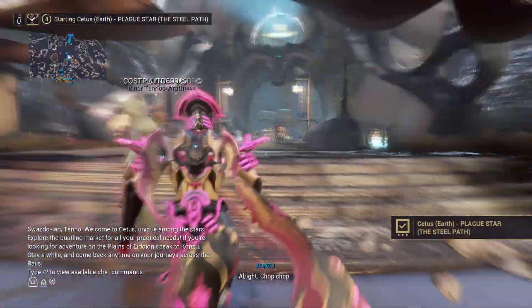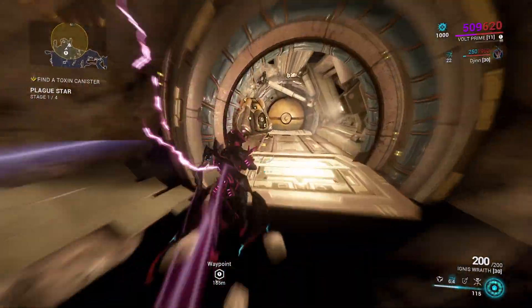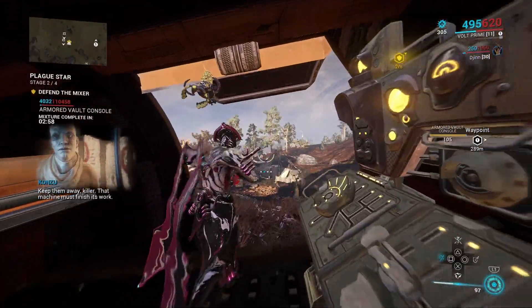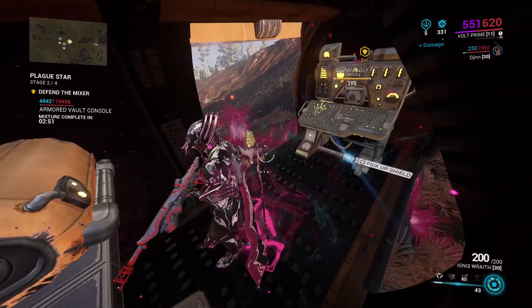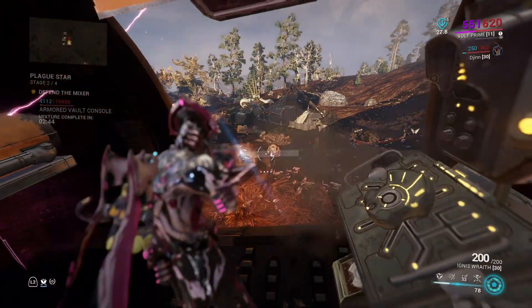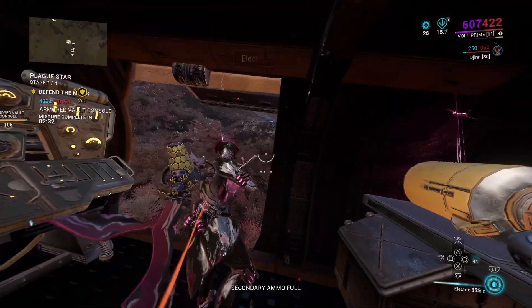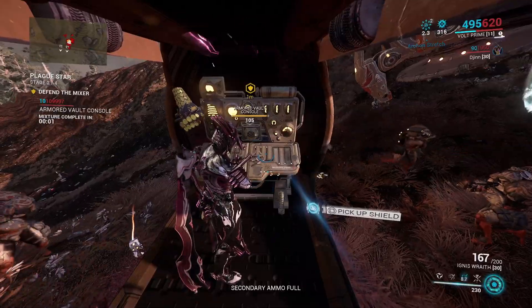Now let's go into a run and show you how this works. We are going Steel Path and I am playing solo — I am barely going to kill any enemies. We get the toxin and when we are here, all you need to do is put this in, use two seals, and you can literally stay AFK. You don't need to kill anyone, except if they have Eximus units with the purple ability — we need to kill those because they will kill you.